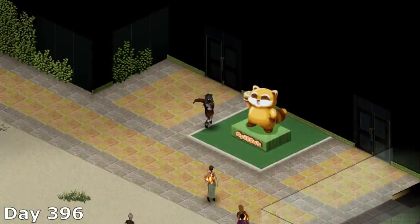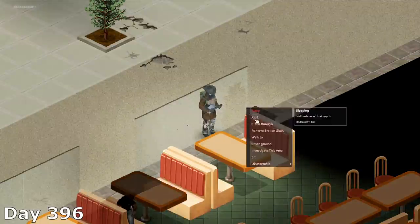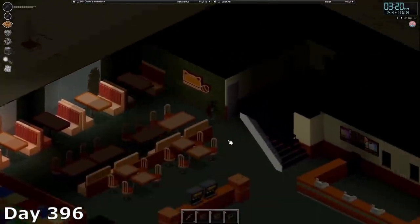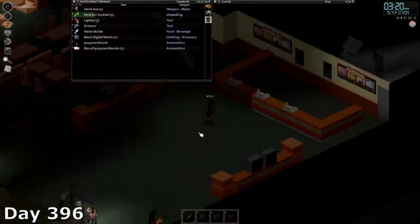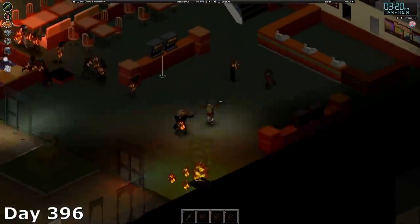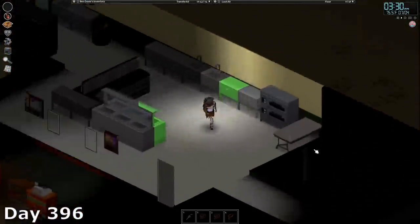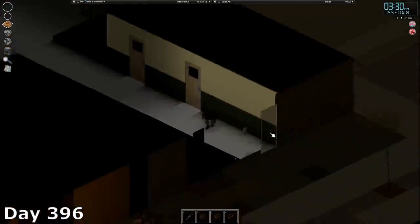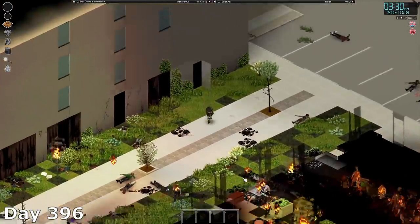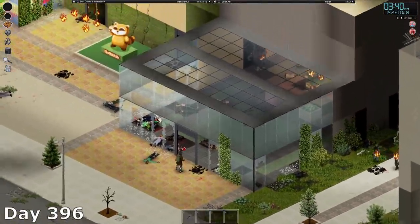Next, I turned my attention to Spiffos, and after hitting the salsa in front of the godly mascot standing in front of me, I burned the building to the ground. Satisfied with my work for the day, I headed back to base and tried to pound out that next fishing level so I could cram in that book before leaving.